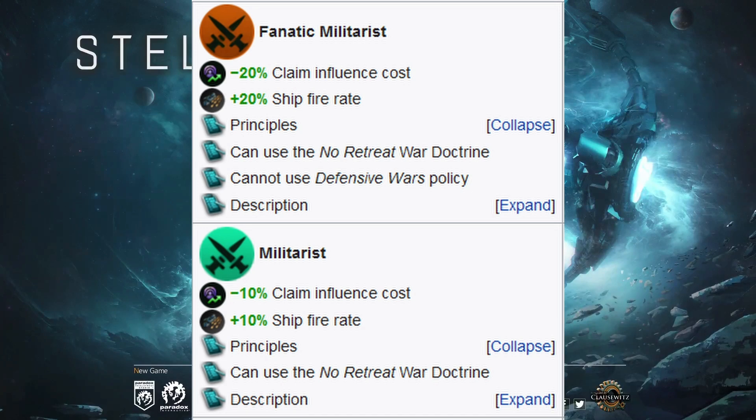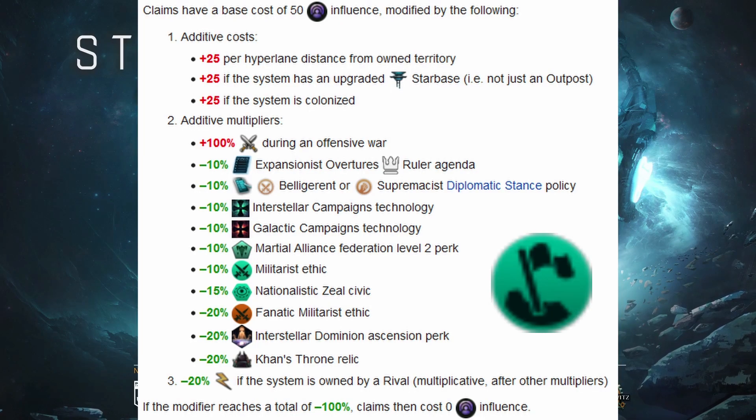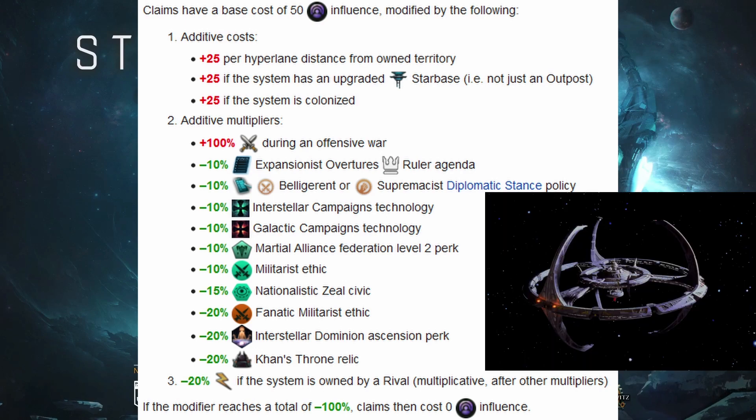Looking at militarist's first bonus, we get a 10 or 20 claim influence cost reduction depending on whether we are the regular or fanatic variant. Claims in the game have a base cost of 50 influence, and they can be multiplied by several factors — you can have an additive plus 25 cost for hyperlane distance, if the system has an upgraded starbase, or if the system is colonized.